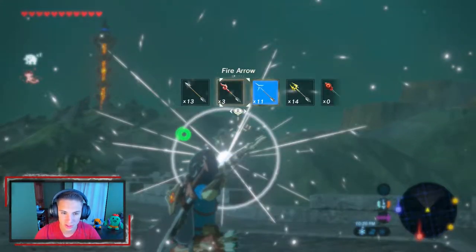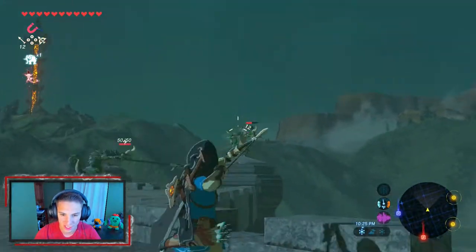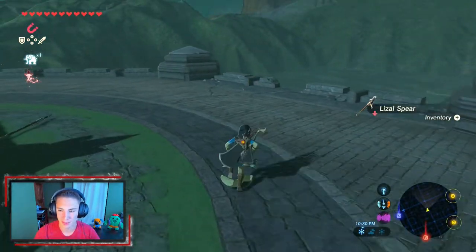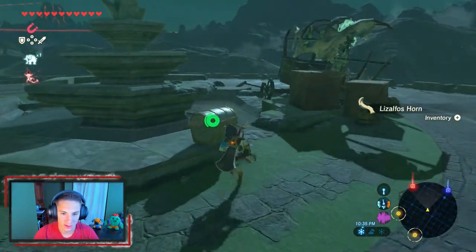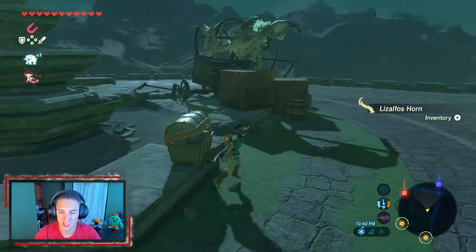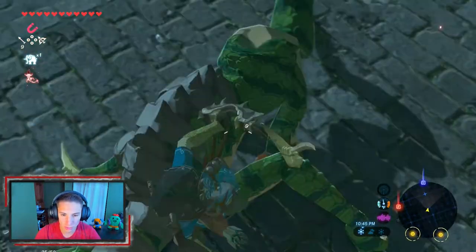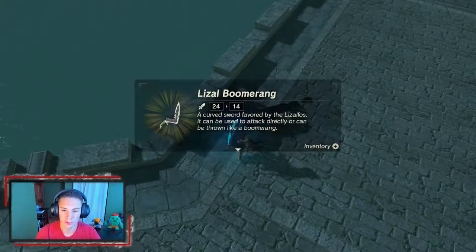We've got some enemies just chilling here. I'll shoot regular arrows and try to knock them off the ledge — hit one in the face and we're good. We whooped on them and picked up their drops since we have extra weapon slots now. Found a chest with a Zora spear — we'll take it. Got another enemy coming in, took him out and grabbed the boomerang from the drop.